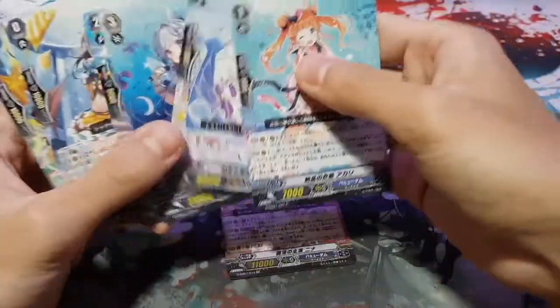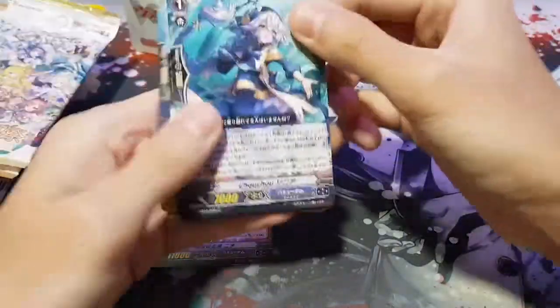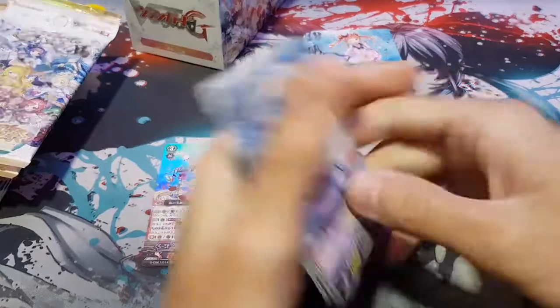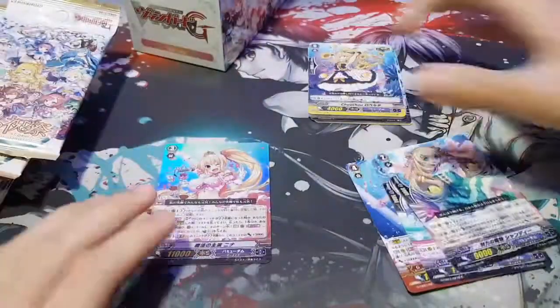First pack — oh look, a grade three foil! If I'm not wrong this is the Harmony one, so yeah Harmony foil, you get some good stuff inside here. Moving on, not much else — this is Chocho, the new rare.